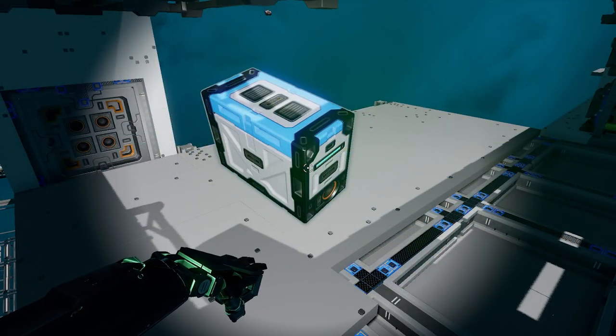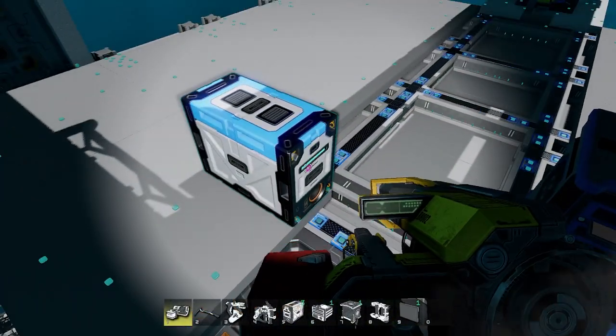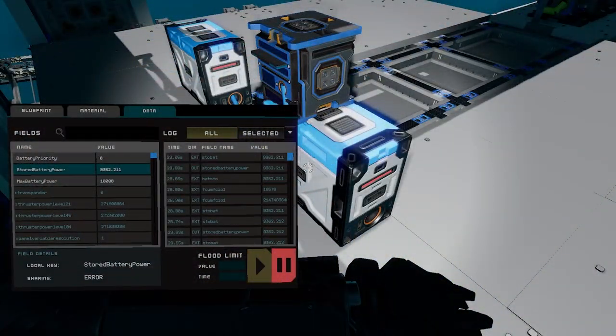Here's an example of how I decided to attach my batteries to the ship. I put them near the back, then I grabbed my cabling and cabled to the nearest duct. Next, we're going to be renaming our data fields on each of the four batteries located on the laborer module in this case.